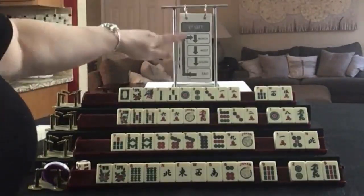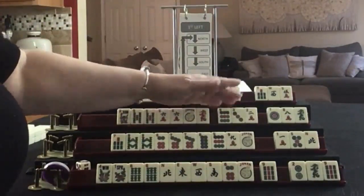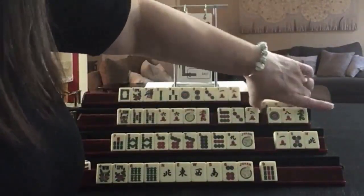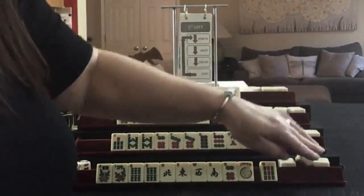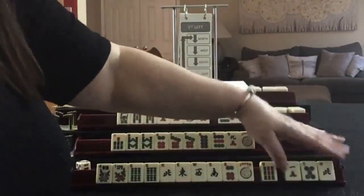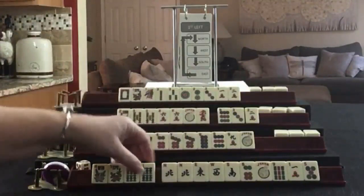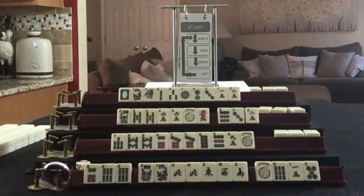East passes to North, North to West, West to South, South to East. We got another North - so that's a multiple there. Anytime you get a multiple, reassess.